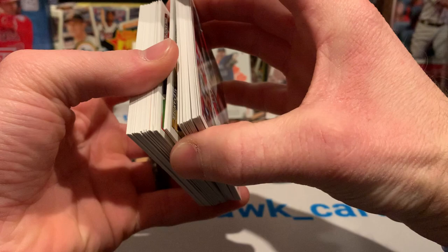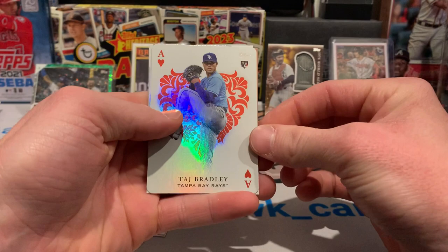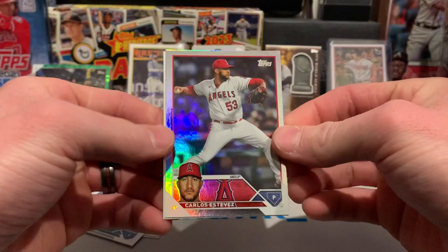We're gonna cut towards the middle — got a backwards card, somebody for the Angels, a couple of backwards. Todd Bradley — I think I pulled this card like six times already. We've got a gold rookie for the Athletics. It's a weird looking gold color too, it's like tan. And a Carlos Estevez — is that the closer?